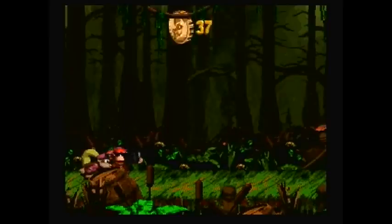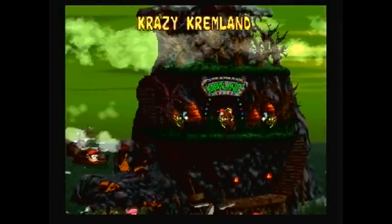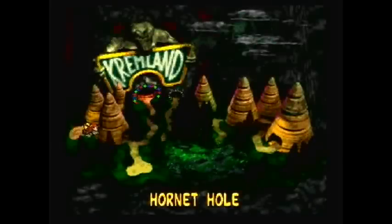And Diddy Kong rocks out again while Dixie glitch dances in the background. Yeah, Dixie — glitch dance. Alright, next we are going into Crazy Kremland, but I'm actually going to cut the video here because I want to do this on its own video. So next time on Let's Play Donkey Kong Country 2: Diddy's Kong Quest, we are going to start Crazy Kremland — the fourth world of the game. Ciao.